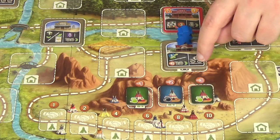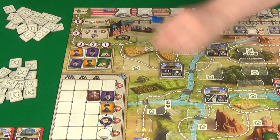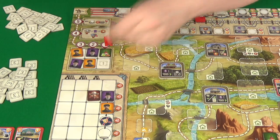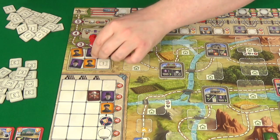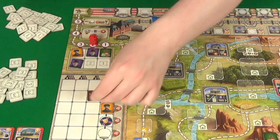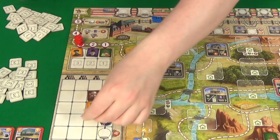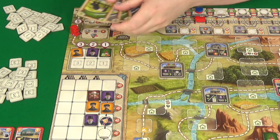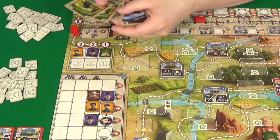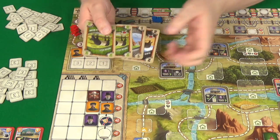Rogue delays going to Kansas and goes here instead, moving her engine to one, two, and does the auxiliary action to draw two cards and discard two cards — discarding a Jersey, drawing one, then discarding another Jersey. I move one, then choose to trade with the Indians, taking a teepee giving me one dollar, and for my auxiliary action I take an additional dollar. Rogue then has no choice but to visit Kansas, putting out a green teepee. She places a worker and then an engineer.